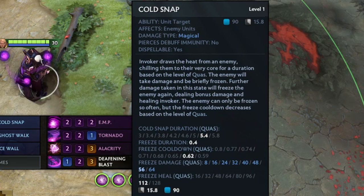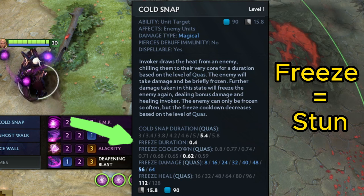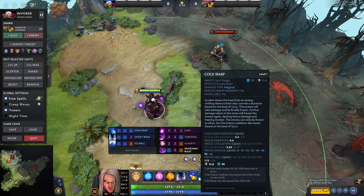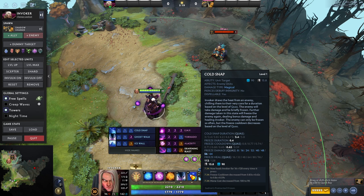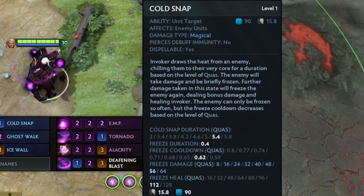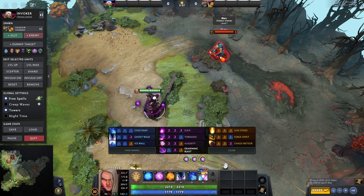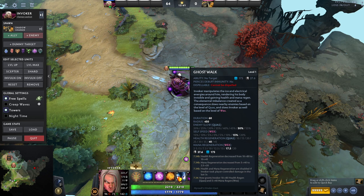Let's start with Cold Snap. Cold Snap is basically a mini stun that can proc over time. The duration depends on your Quas level, but the biggest benefit is you can cancel TPs, stun people, annoy them, and you're healing quite a lot — for every Quas proc you are healing for 112 HP.